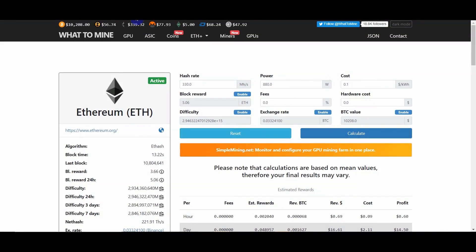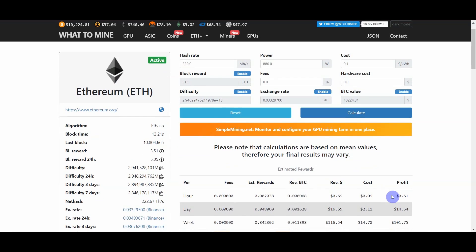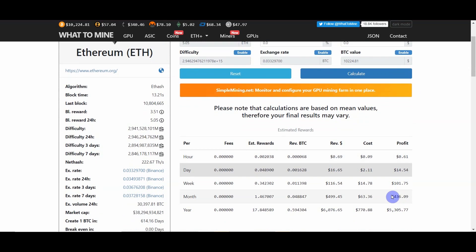Now let's take these values to whattomine.com and see how the returns look. We are on the whattomine.com calculator looking at Ethereum, one of the most popular coins to mine with the 5700 XT. We entered 330 megahash, 880 watts, and an electricity cost of $0.10 per kilowatt hour, which is 10 cents. We hit calculate to see how much money we can make with this mining rig.